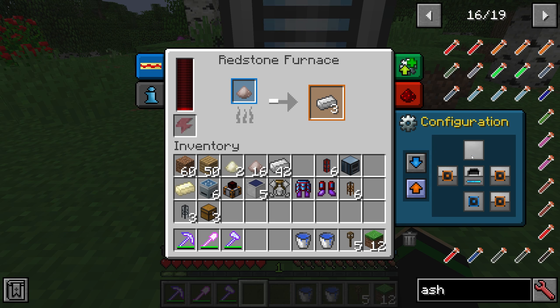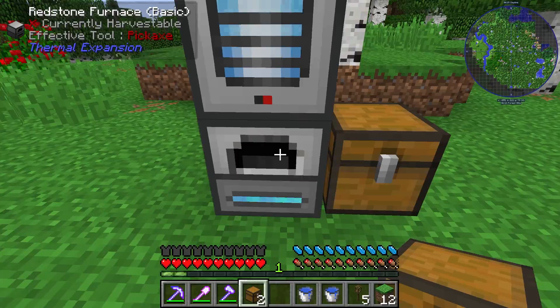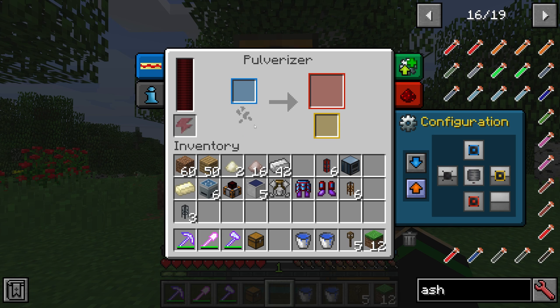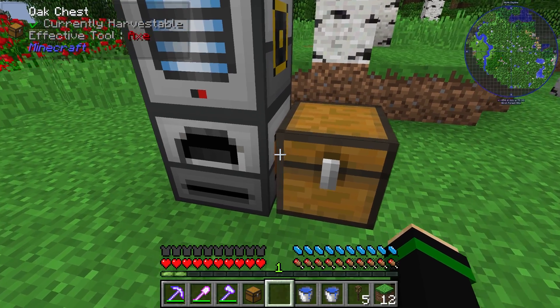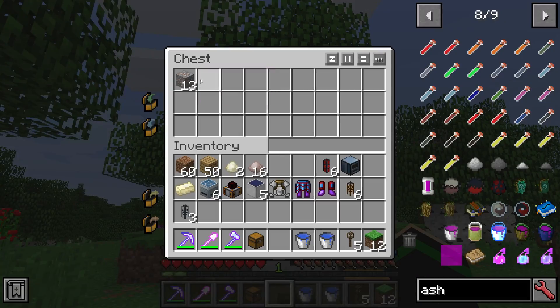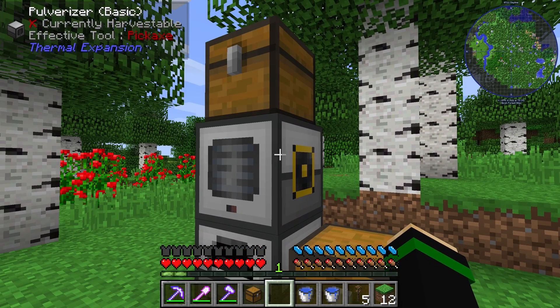We can go a step further and use chests in order to handle the logistics even more. Now I can put iron ore into the chest, but it's not pulling into the Pulverizer because auto input is off — we want auto input on, and then it'll pull into the Pulverizer. With auto output enabled, it'll take the output slot and push it into the chest. They ran out of power, so they're not actually doing anything, so we do need a way to power them. But the logistics should be set up such that if I put ore in at the top, it'll go all the way down, smelt everything, and put it into the chest.